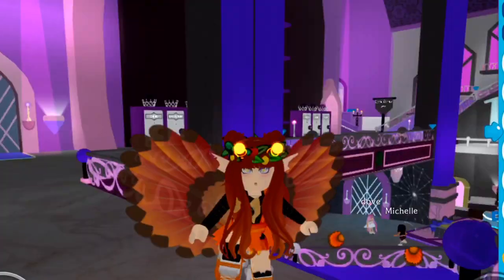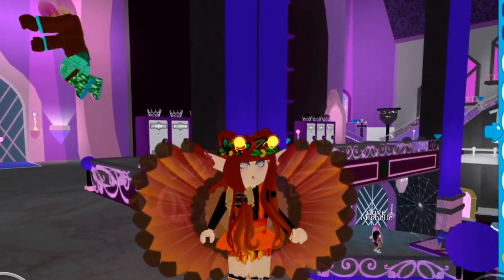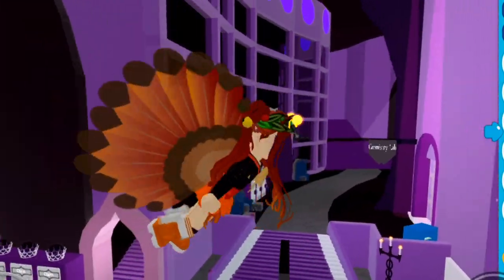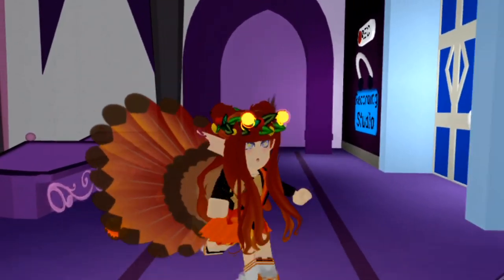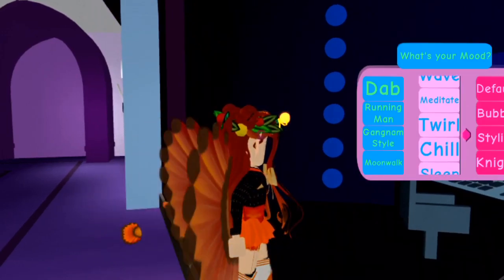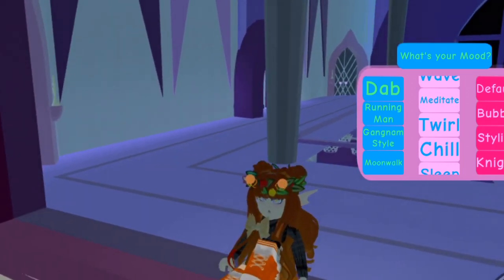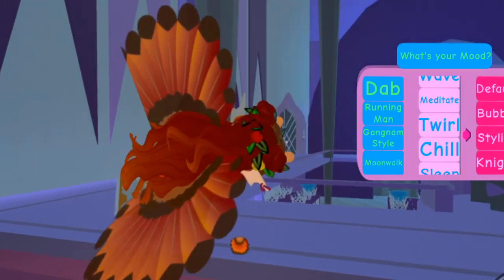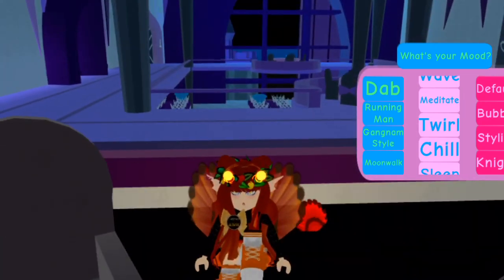Now I'm going to go to the recording area. I got this little secret from Cybernova's channel — she does a bunch of Royal High videos. Here we are at the recording studio. What I'm going to do is try to glitch through the glass here. I've done this at Earth a couple of times, but I want to try to do it in the recording studio. So let's click chill and try to do moonwalk — let's see what that will do. Did I do it? Yay, I got in!